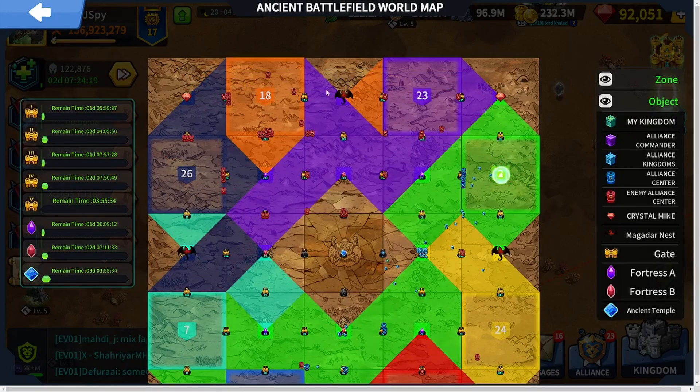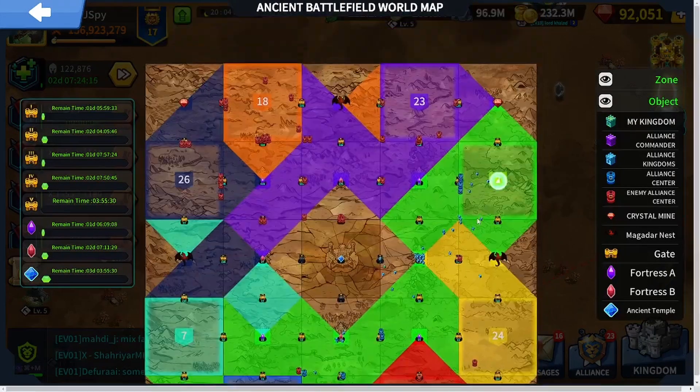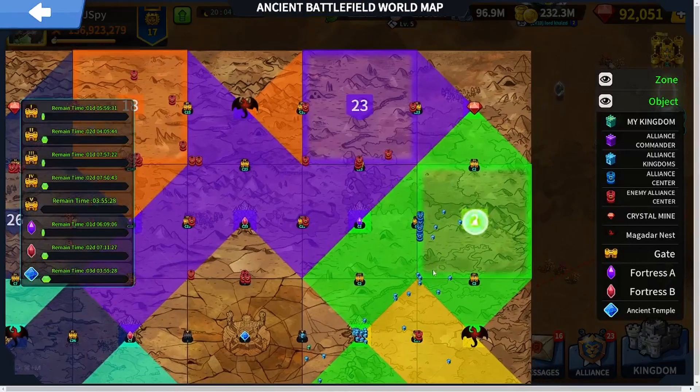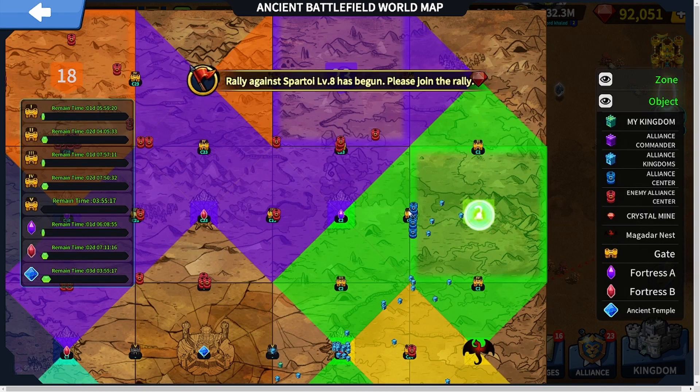Once you're in, you'll start on one of the tiles on the outside edge — those numbers are your starting zones. Ours is up by C23. There will also be gates in front of a few sides: Gate 4, Gate 2, and Gate 1.